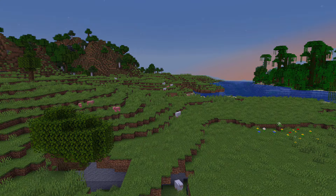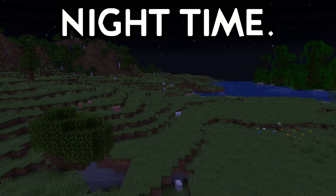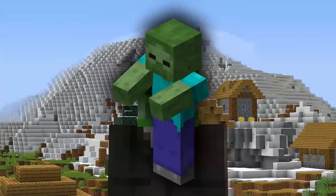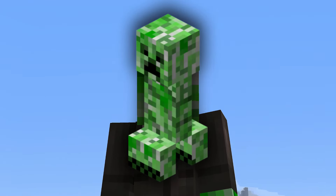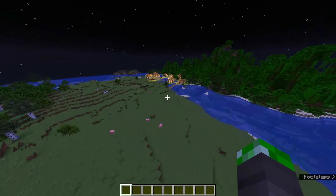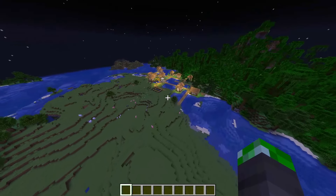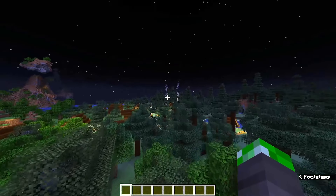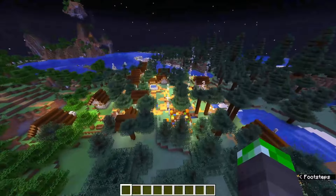Another thing you can do is explore during the nighttime. You might think I'm crazy — nobody likes to deal with zombies, skeletons, and creepers while they're out venturing, but villages emit light. And during the darkness of night, that light is going to stick out like a sore thumb among everything else. If you're in taigas, you can also look for the smoke plumes from the village campfires.